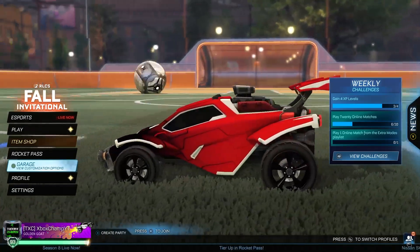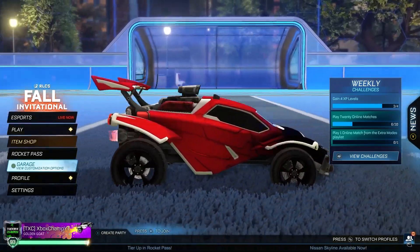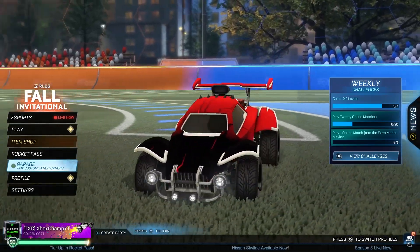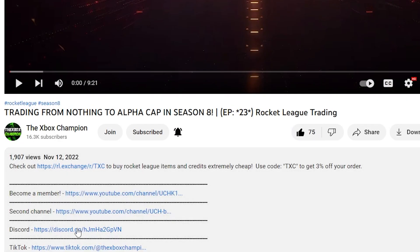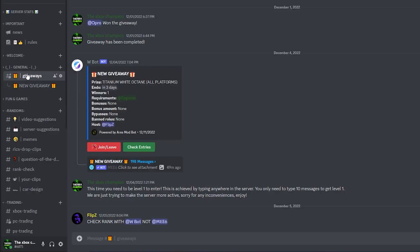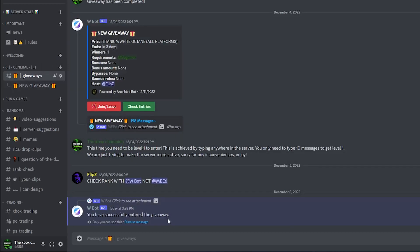I'm going to be giving away a Titan every 1,000 subscribers on the channel. If you'd like to enter, all you need to do is subscribe, turn on post notifications, drop a like on the video, and then head over to the Discord server. The link is in the description — go to the Giveaways channel and click join. You'll need to be level 1, but you can do that by typing like 10 times. Good luck to everyone that enters.